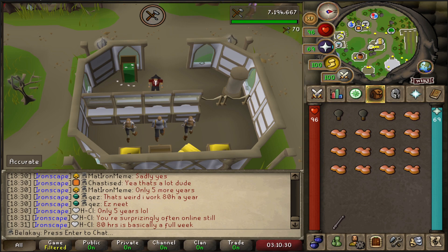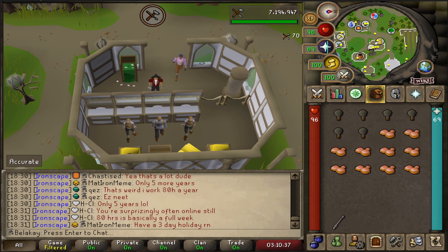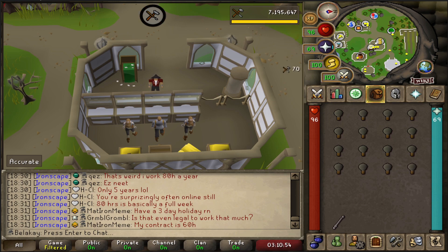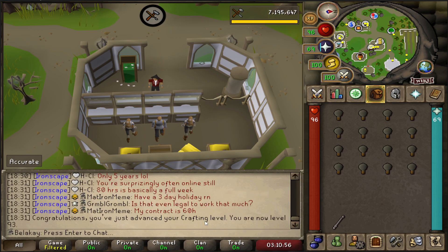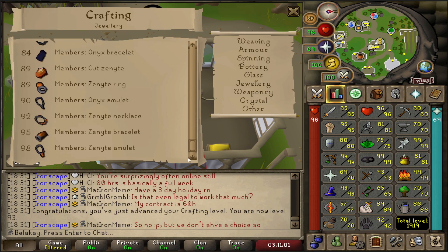This is going to be the last inventory of light orbs for 93 crafting. It's been a very long few days — I started the mining on Saturday and it's now 6:30 on Tuesday night. It's been a very long process, but there it is: 93 crafting! Which means we can boost for the amulet of torture, our final zenite.